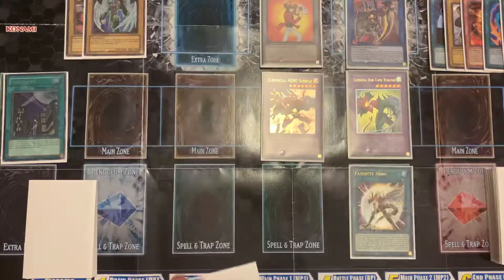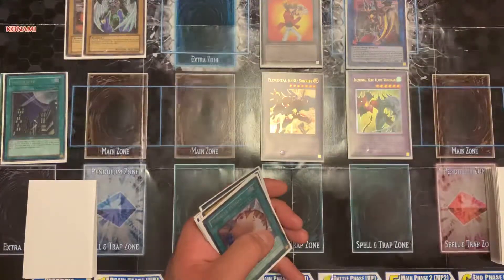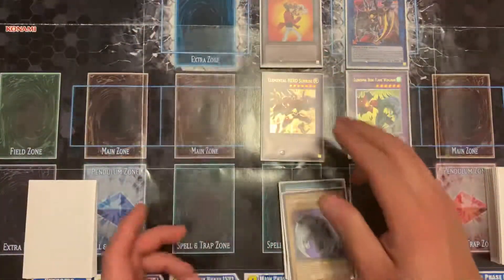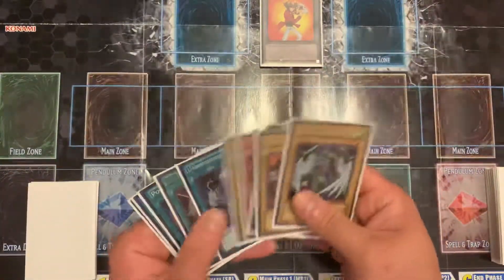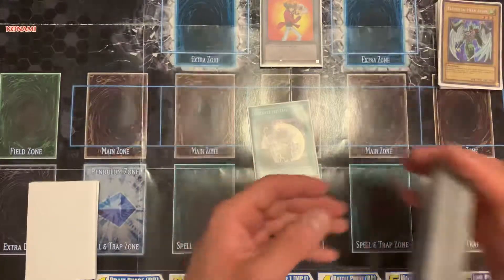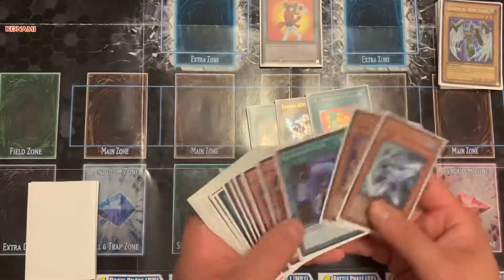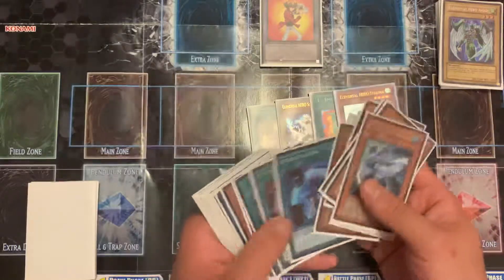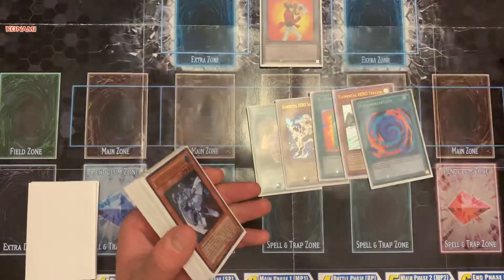So it isn't foolproof, it isn't perfect, but it is fun. I'm going to show you what you can do with a fixed hand - show you a couple things. First things first, we're going to want to open with Unexpected Die, which is pretty much a Hero Lives. If you open with that, you're pretty much guaranteed to get the combo.